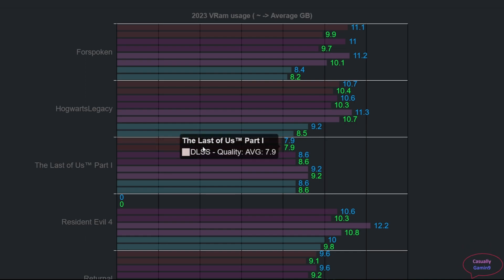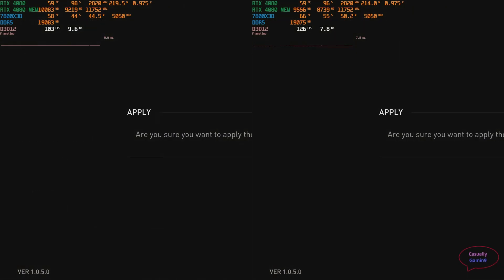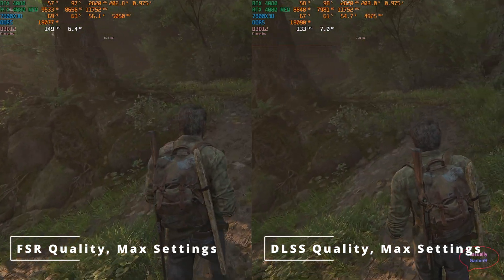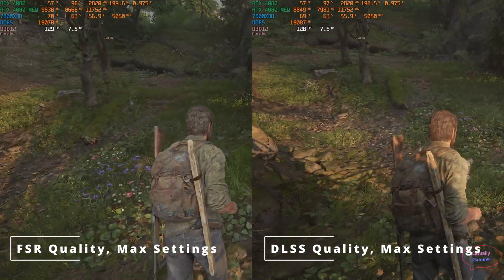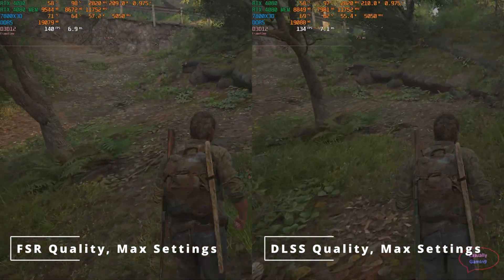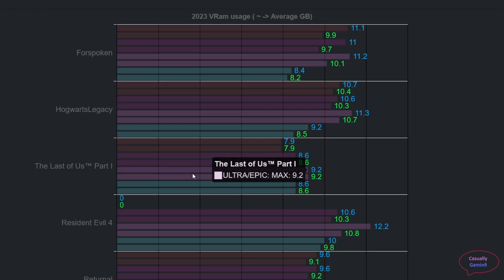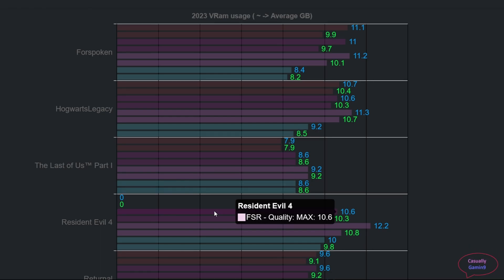Moving on to The Last of Us Part One — the area I was checking showed less than 100 megabyte variance between max and average memory usage. Another interesting finding: in this game, DLSS uses less memory than FSR, with around 600 megabyte difference between the two techniques at the same graphics settings. DLSS quality plus max settings requires less VRAM than actually lowering the graphics settings a notch. Max settings requires 9.2 gigabytes but only 7.9 when enabling DLSS; FSR quality at max matches lowering settings slightly.